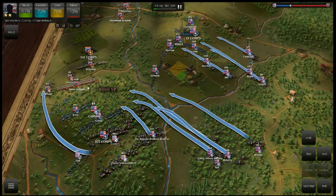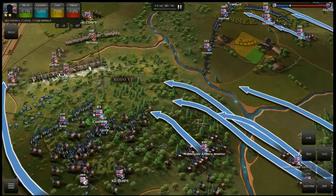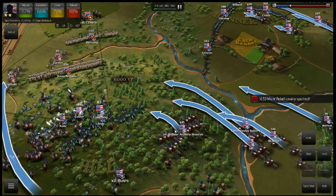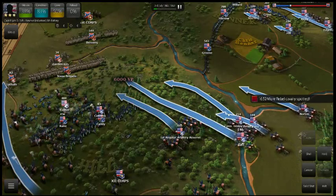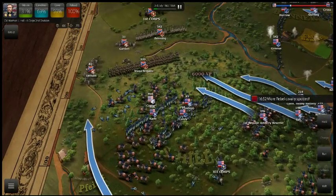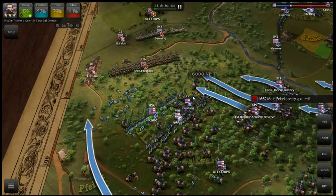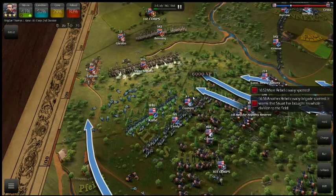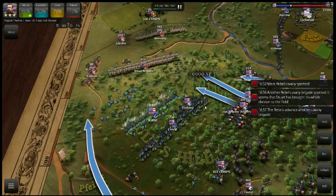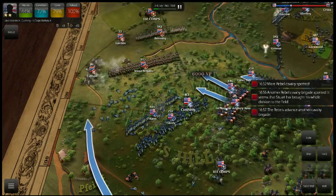Take out that storm over here. Confederate cavalry spotted. Canister shot — that's the only chance we got. Canister shot is the only chance we got. Custer, you're running away again — you are the worst. You're not hitting anybody with that shot.